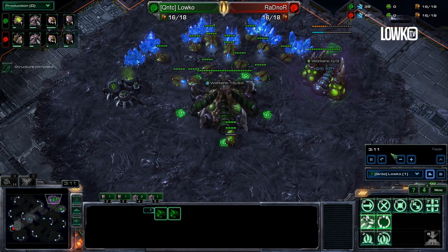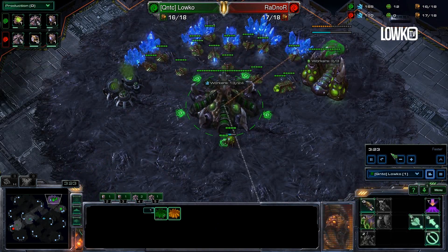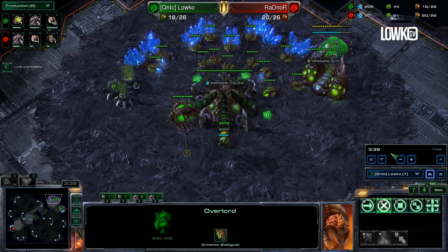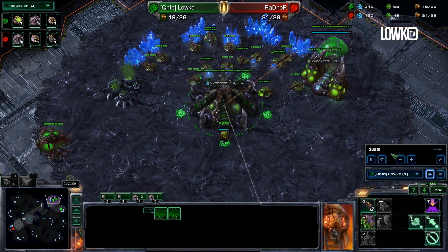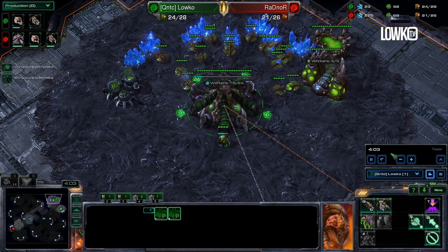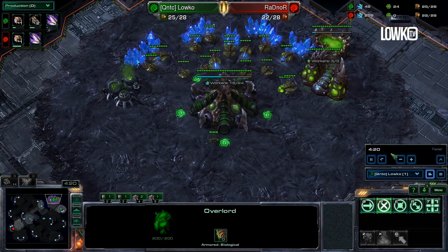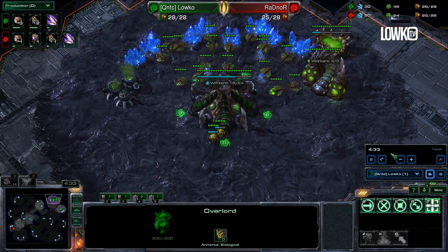Now the main importance with this kind of build order - and I'm not finalized on it whatsoever and not completely comfortable with it yet - is that as soon as you want to do this build order you need to make 100% sure that your opponent is never allowed to get any kind of third base mining gases. Because the opponent is most likely 100% of the time going for Mutalisks, and you don't want him to get all that gas income to make a billion Mutalisks, which will obviously counter your mass Zergling plus one plus one strategy.